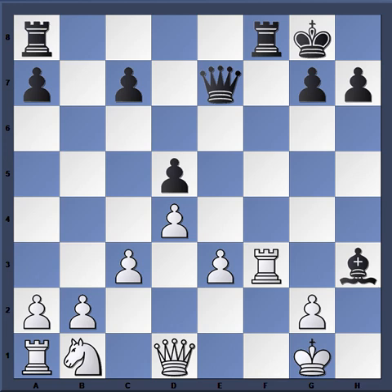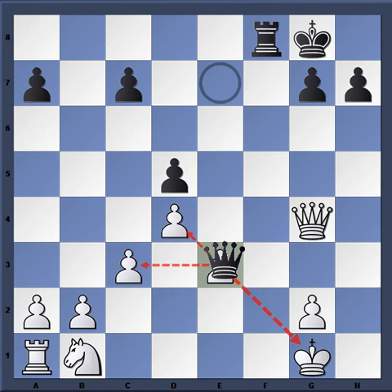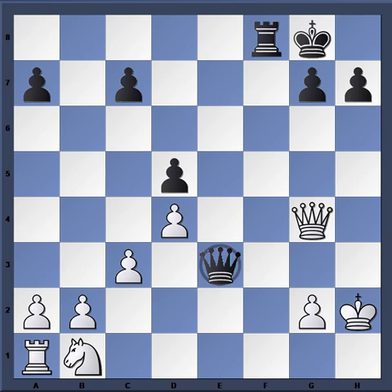Becerra now plays Bishop G4, forcing further exchanges — Rook takes, Rook takes, and now Queen E1. This shows how dominant black's position is, because white cannot really afford to take here. Although black has a great attack, it seems to lead to only a perpetual check situation.